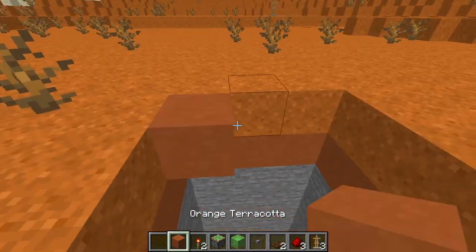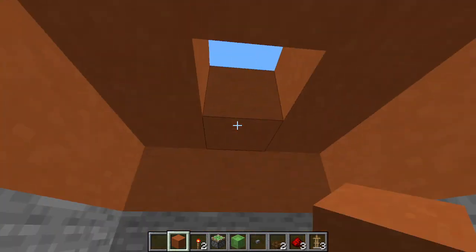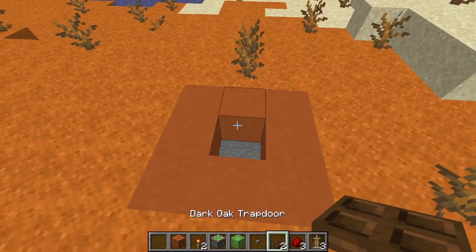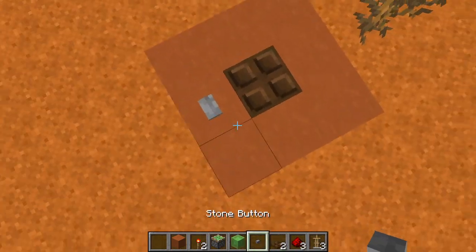Now using the blocks that you collected from digging the hole, build a little ring like this and add a trapdoor here — nope, here — and place your button.